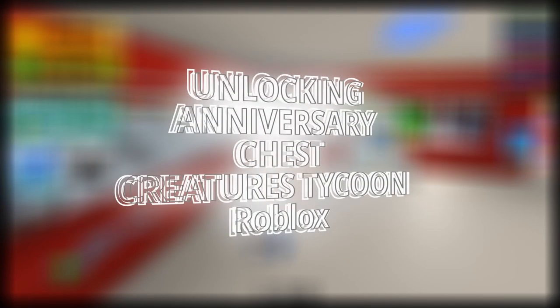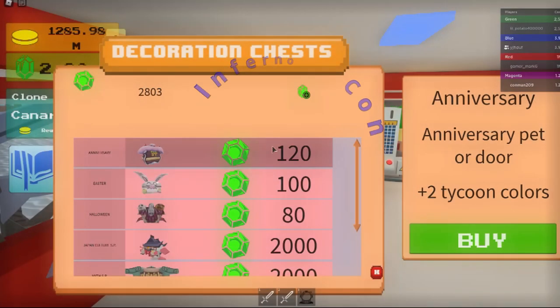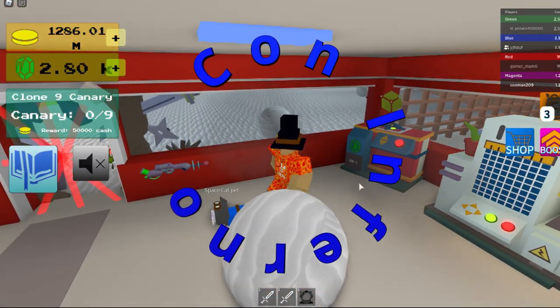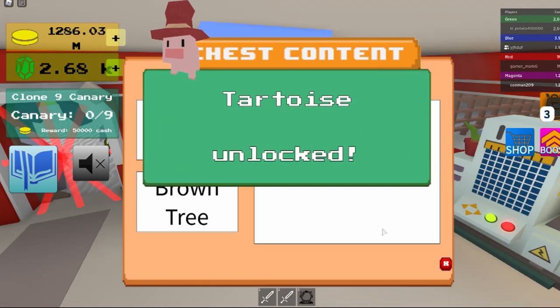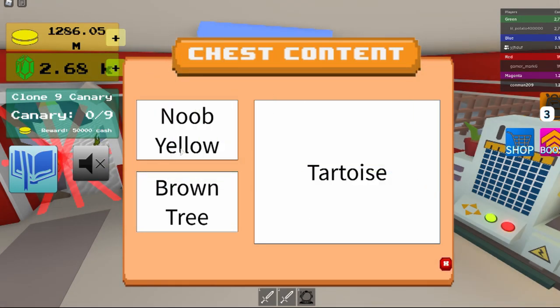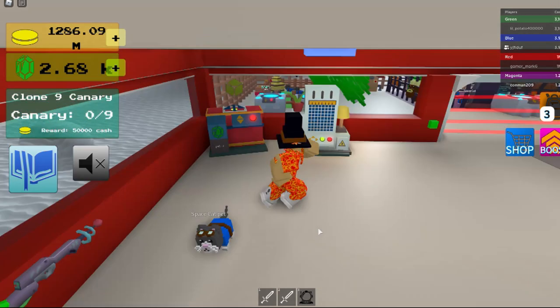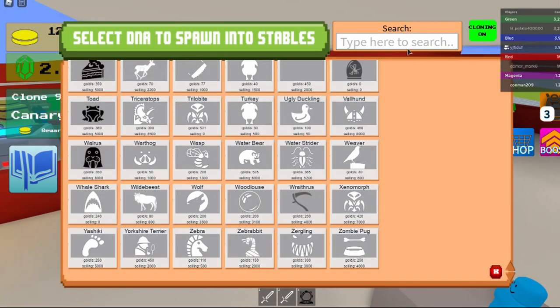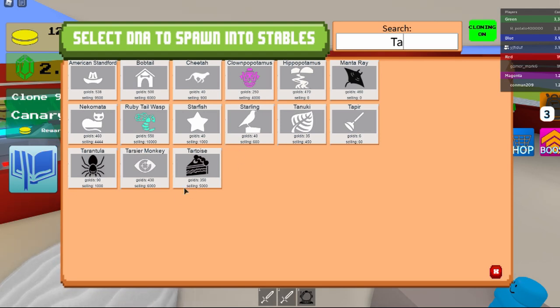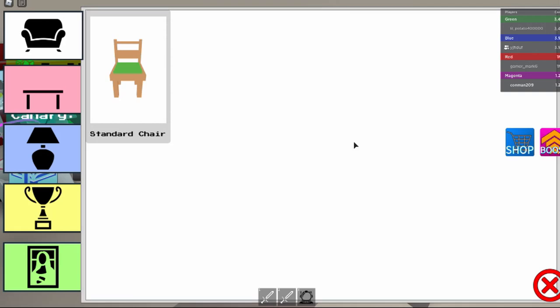Unlocking the anniversary chest to see what it gives. Got the tortoise and the brown tree. The tortoise gives 350 gold per second and 5,000 selling value.